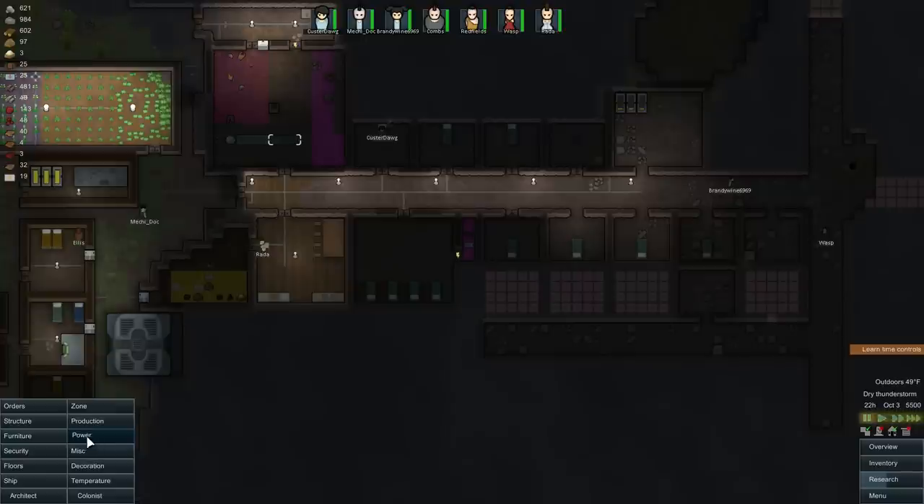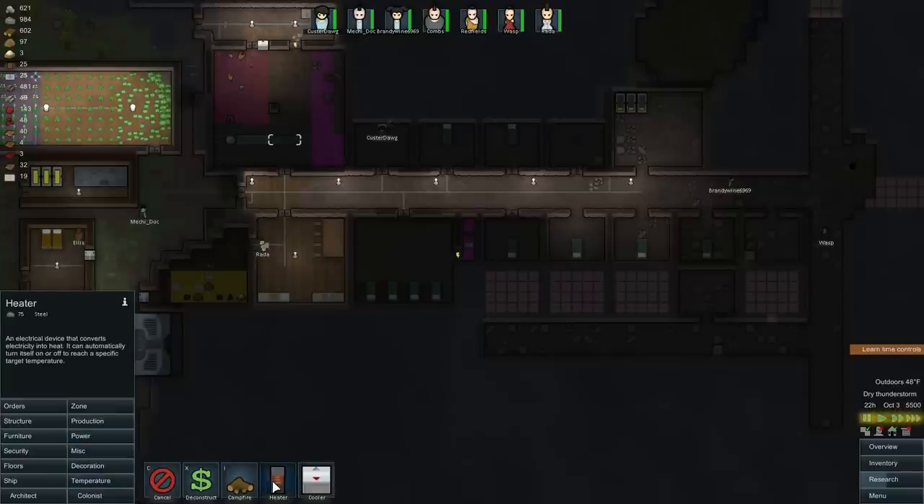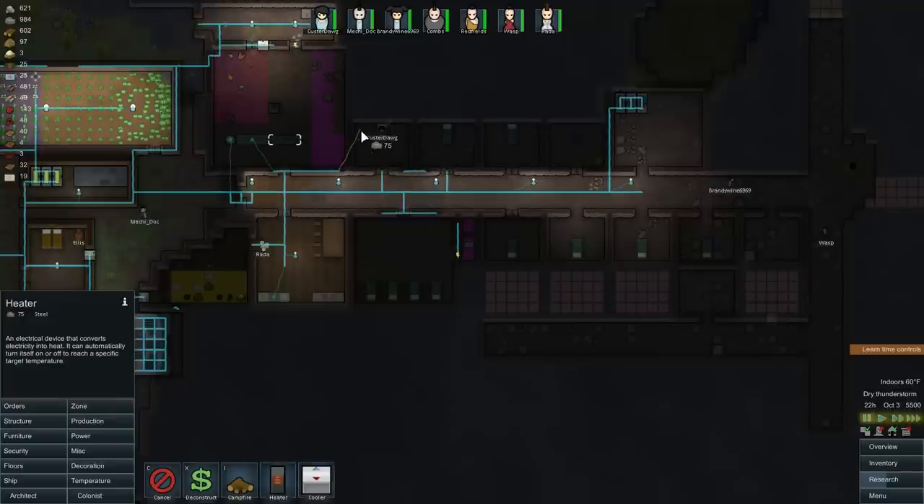We're going to start thinking about putting heaters in here. Let's see what it costs to make a temperature heater — it's kind of expensive, but it's got to be done. Let's put some heaters in these rooms. I don't see any way around it — you've got to have a heater in each room.